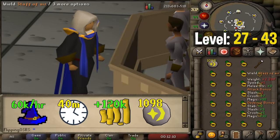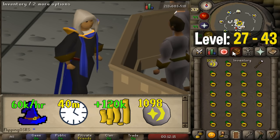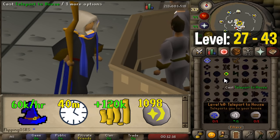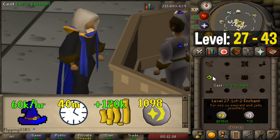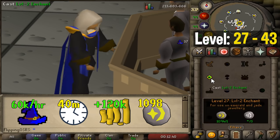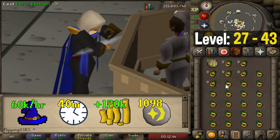From level 27 to 43 we're doing something similar: casting the level 2 enchant. I'd recommend doing it on rings of dueling, but any emerald jewelry will do. You'll need to enchant around 1,100 rings. If you're manually casting you can get up to 60,000 experience per hour, which means it will take around 40 minutes to reach level 43.